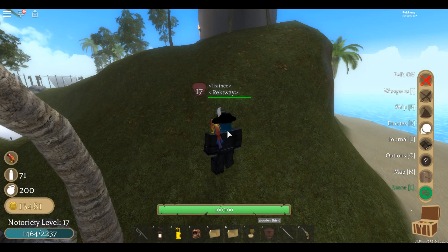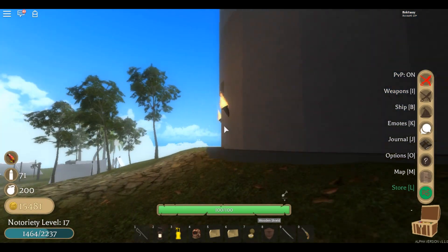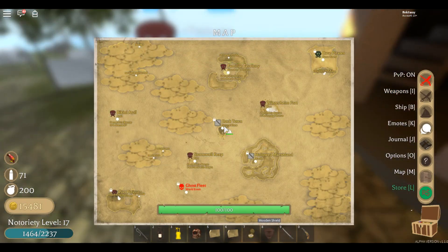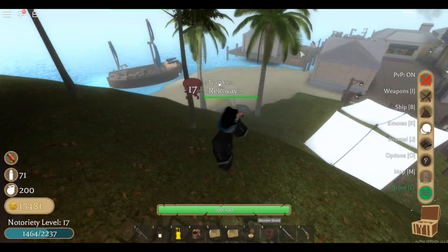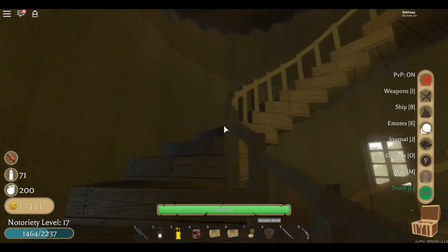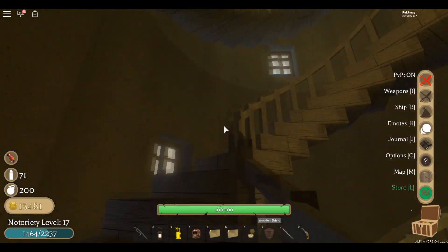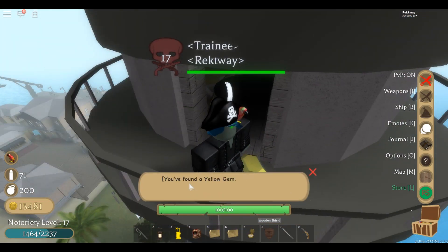Today's video I'm going to be showing you the four gem locations on how to get the fire sword. This is the first gem location I actually found. We're in Dock Town right now in the neutral zone. Near the dock, in this tower, there's a yellow gem — you gotta climb all the way on top of the tower and you're gonna see it. There you have it, a yellow gem.